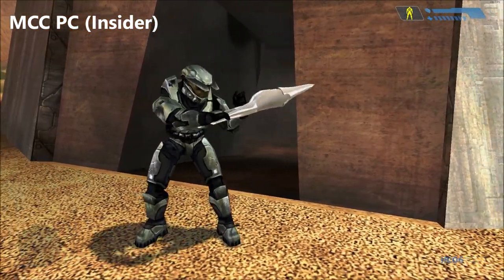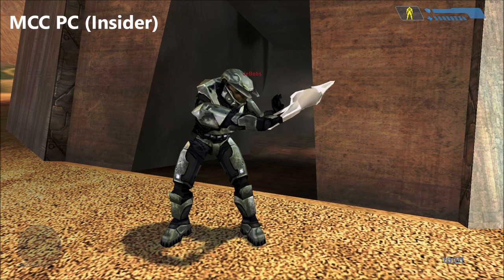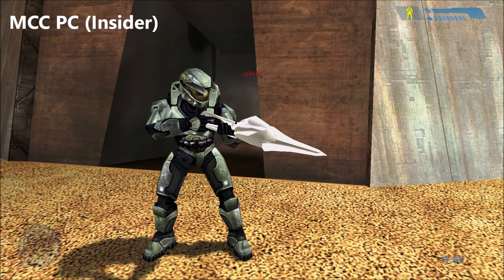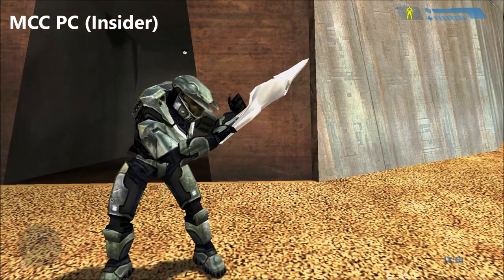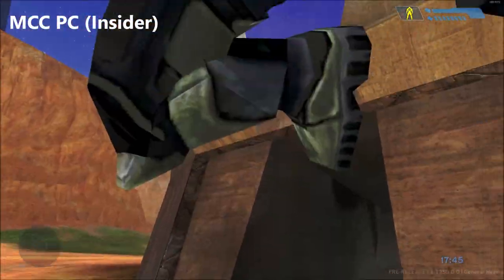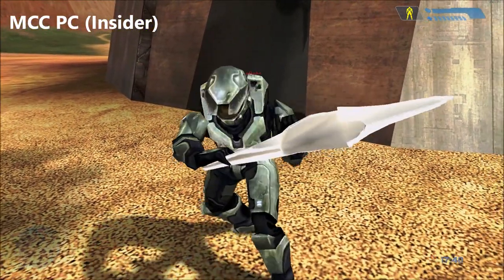A few things we never covered in the previous video: if you melee with the gravity rifle, it's like a rapid melee, which no other weapon can do. If you melee slowly, the animation is fine, but if you rapidly tap the melee button, it goes really quickly. It has no melee damage though — it doesn't make any contact, so its melee is totally harmless.